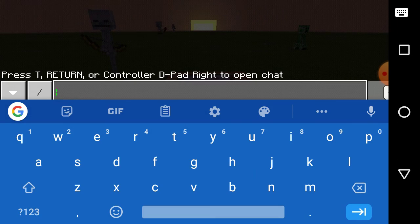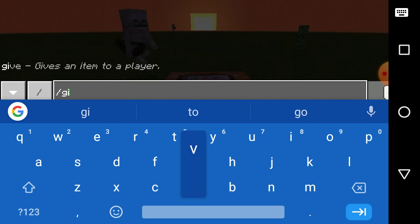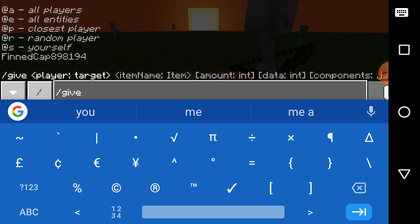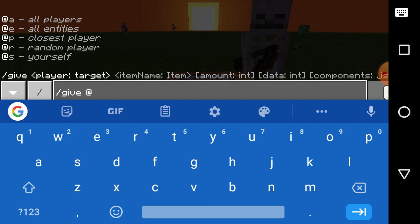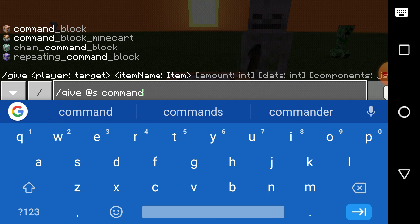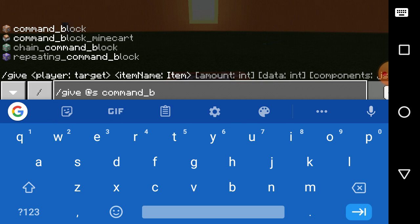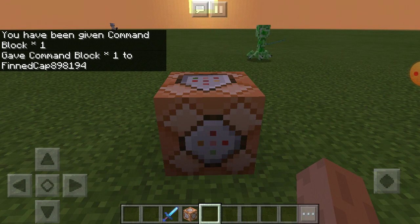First, you just want to go to the chat and type in slash give. Then you want to do at-s, which is yourself, and then underscore — and that's it, that's all you need to do. And boom, you get one.